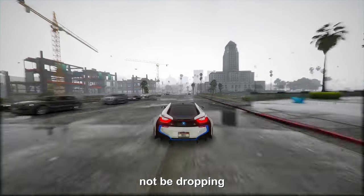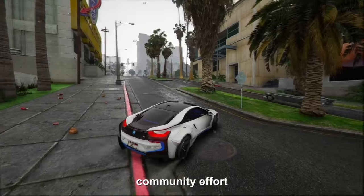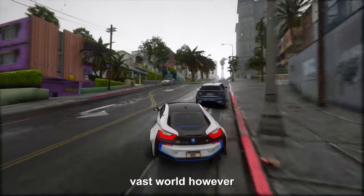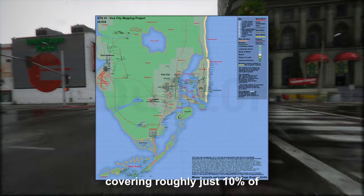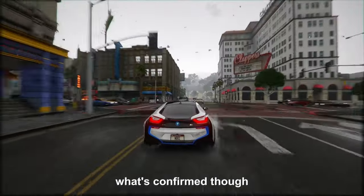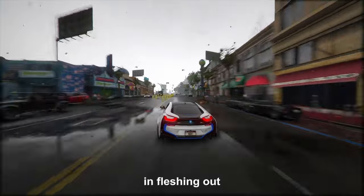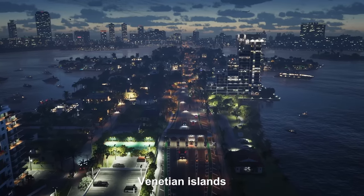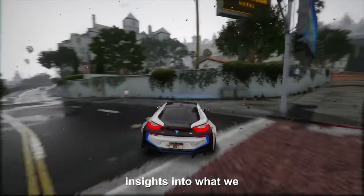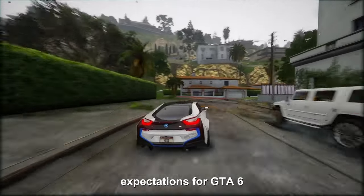The GTA 6 mapping project might not be dropping bombshells about unknown locations, especially since the gameplay leaks already spilled quite a bit. The heart of this community effort lies in the finer details — pinning down the exact spots where landmarks and locations will be placed within the game's vast world. They've barely scratched the surface, covering roughly just 10% of the entire map. What's confirmed, though, is that the GTA 6 map is going to be nearly double the size of the already sprawling GTA 5 map. They've made strides in fleshing out the Miami Beach region, the Venetian islands, and narrowing down the location of Lucia's incarceration.